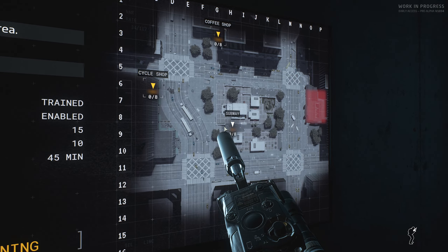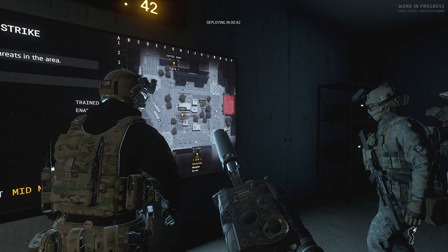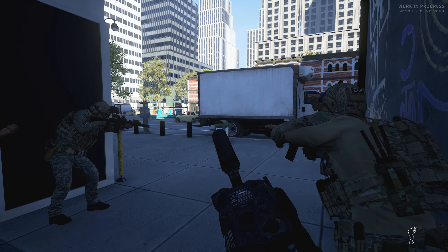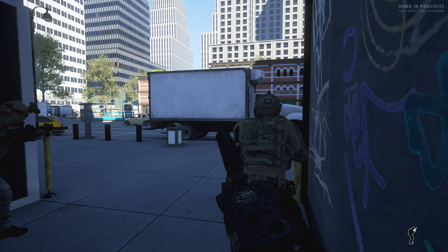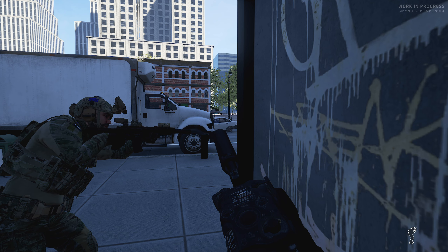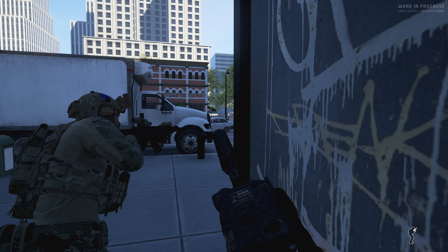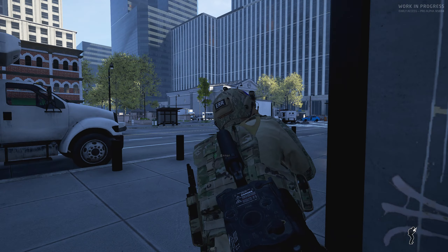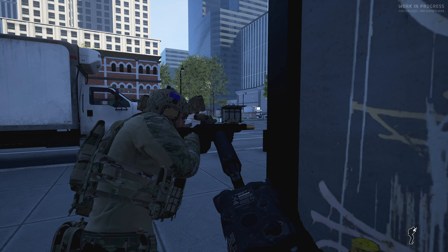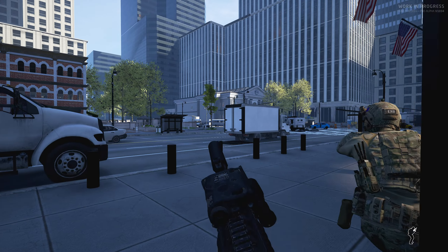Without further ado, let's get some gameplay. This is the bank scenario — the one I really wanted to do. I'm going to spawn in the alleyway on the bottom. We're working towards the bank; the bank is the only target, so we shouldn't have to worry about 360-degree coverage. The enemy will still be outside the bank in different areas as well. We can go through this gym on our right, but let's just take the street since we're already here.